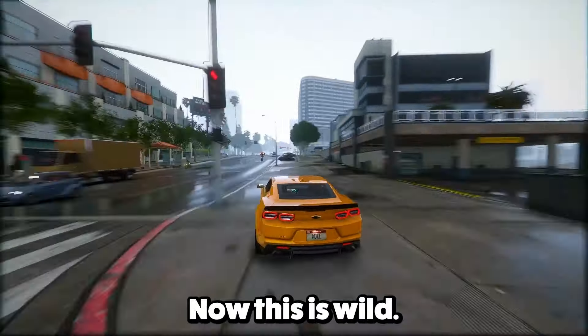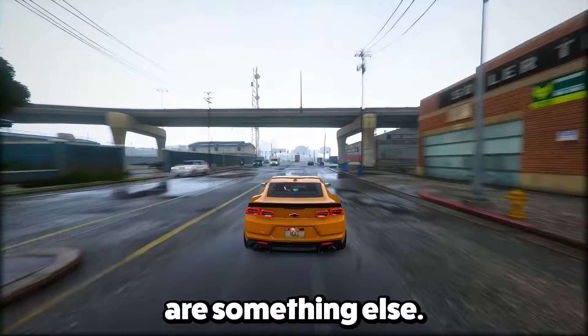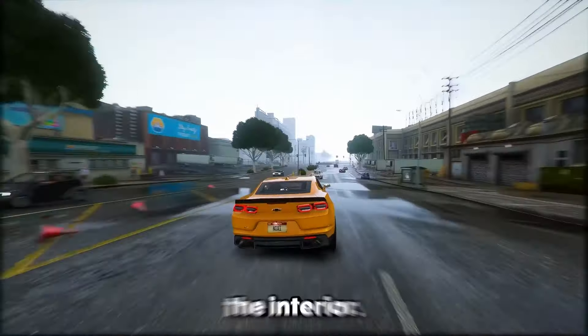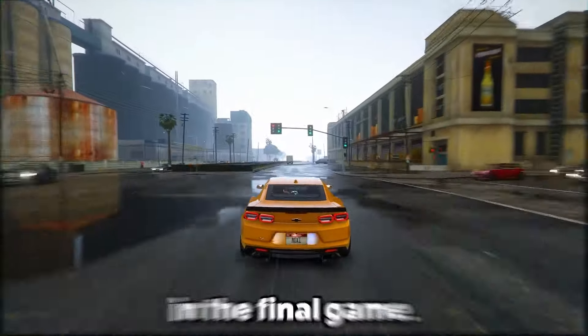Feature 22: The vehicle customization options in GTA 6 are something else. When you get into a vehicle, hit the left D-pad for the vehicle options menu. You can tweak the seat, fix the steering wheel, and even jazz up the interior. There's talk that this might be limited to developers, but hopefully it's for everyone in the final game.